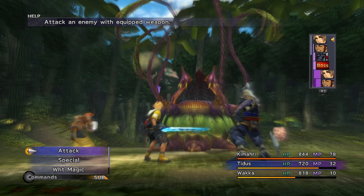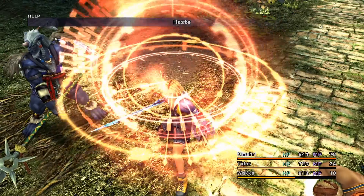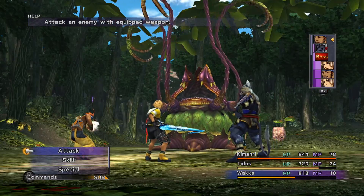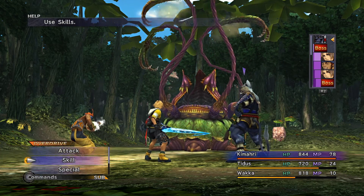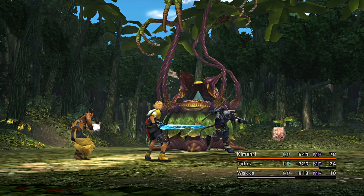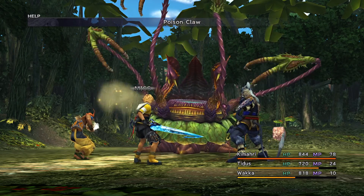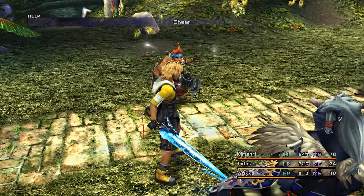Now what is the significance of defeating this fiend? It drops MP spheres as common, but HP spheres are also a possibility at a 12.5% drop rate. You won't really need more MP spheres, but if you want to minimize the grinding while increasing the survivability of your characters during the journey, then you can keep fighting it until it drops HP spheres.